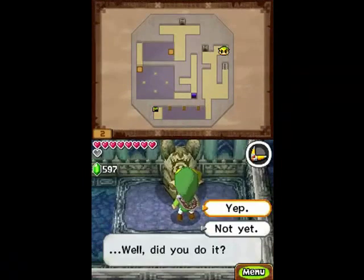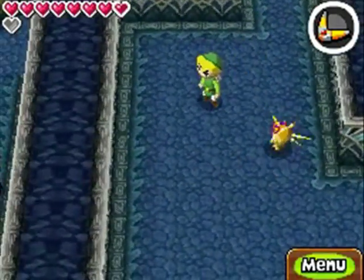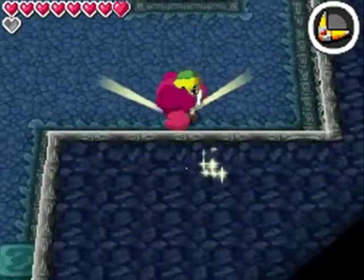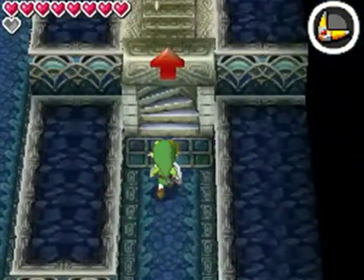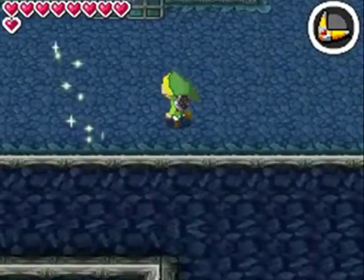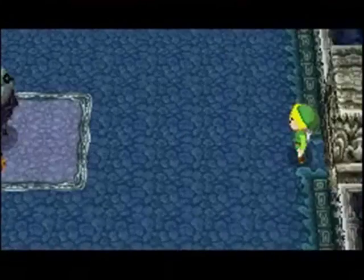We've seen those sort of little stick things before — this is going to be the temple where we finally get an item in order to handle those things, so that's always good. Those stick things right there, that's what I was talking about. So the dungeon item will be about doing that. I guess the dungeon item in this game is supposed to be kind of like the hookshot-ish sort of thing. We're going to be getting it quite soon, because we have a mid-boss.